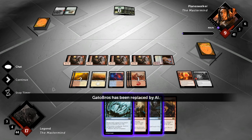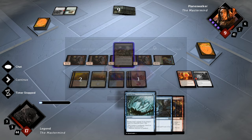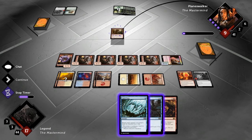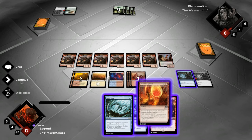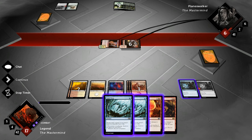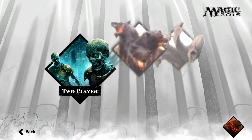The opponent has nothing, and with no creatures in play a potential Craterhoof Behemoth is not very impressive. Let's cast Skullcrack — that plus Think Twice should be more than enough to kill the opponent on the backswing. Young Pyromancer did a lot of work here, and luckily the opponent did not have the pump spell for the elf — otherwise the opponent could have drawn a million cards off of Hunter's Prowess. Let's move on to the final game.